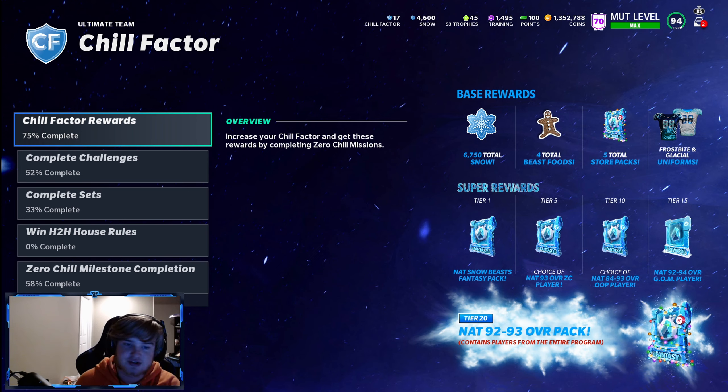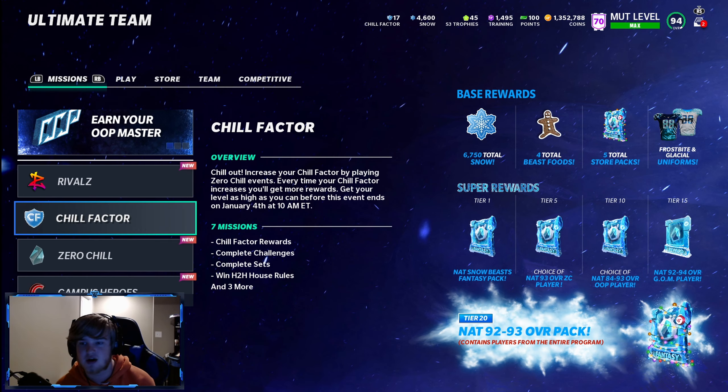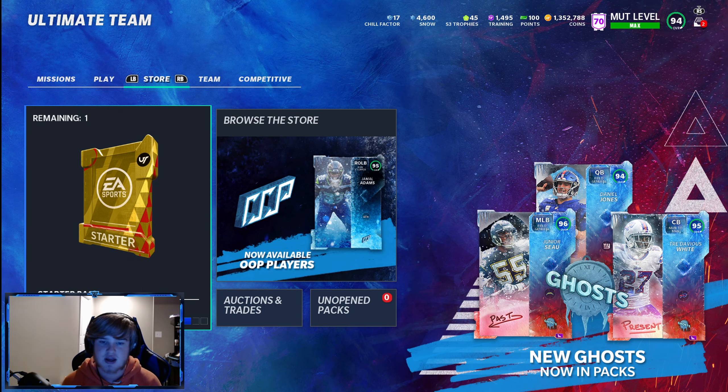To recap the Chill Factor rewards: you get a NAT Snow Beast that goes up to 93 overall, a 93 overall Zero Chill player, and a NAT Ghost of Madden player at 92 to 94. That's already four free 92-plus overall cards, and you get Snow on top of that.